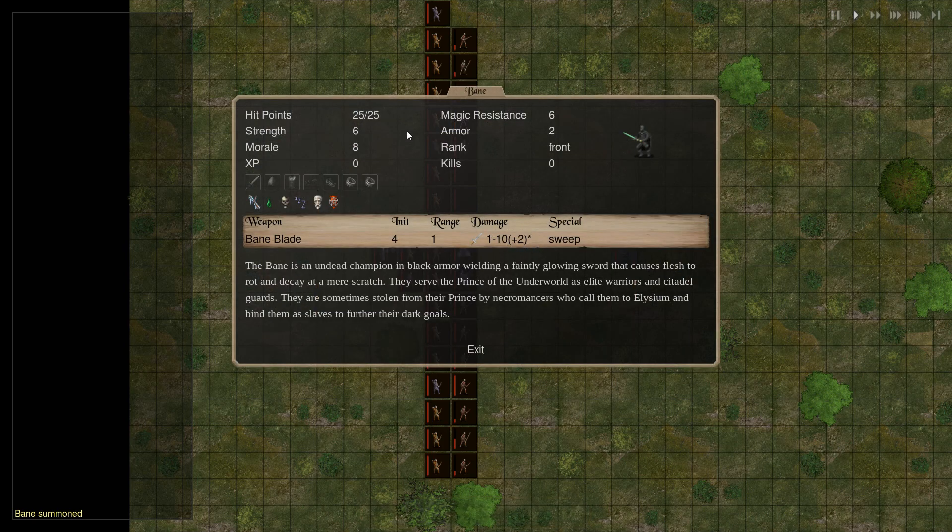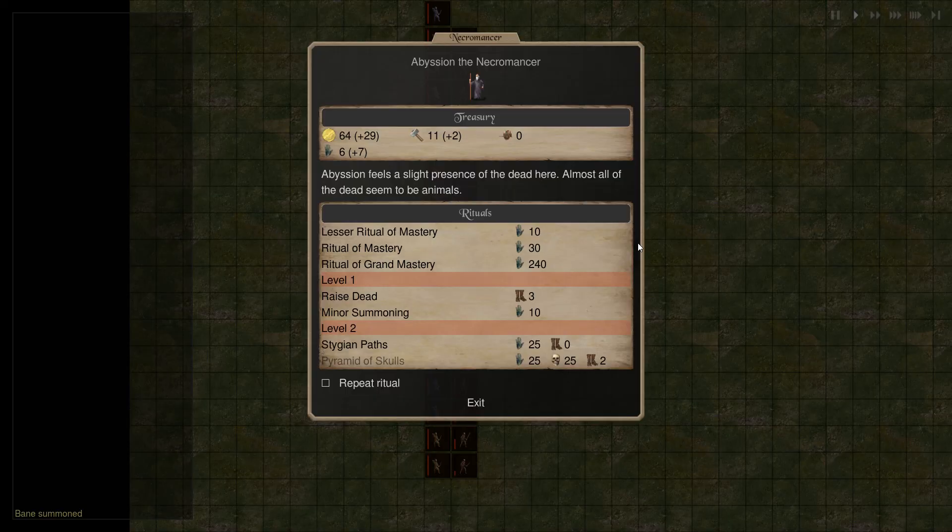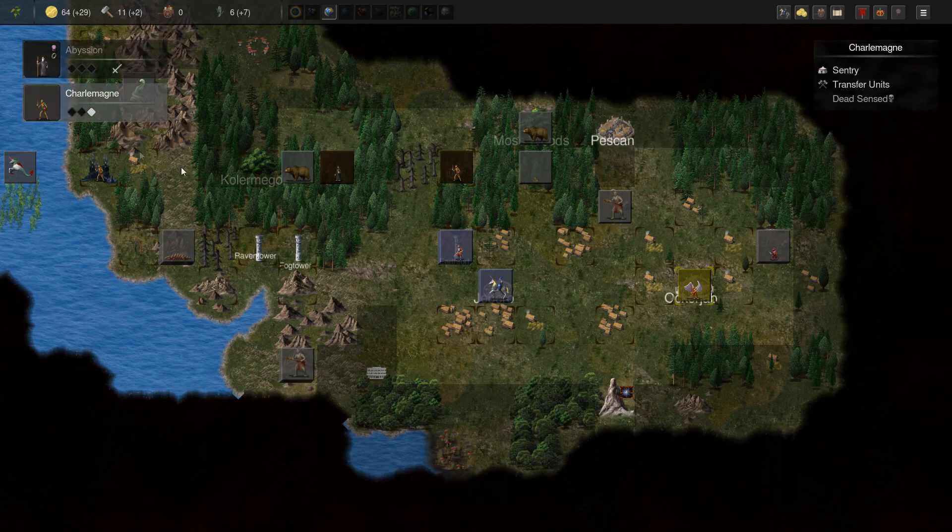So we go for using special powers — let's do some minor summoning. A bane — they're actually pretty decent, they heal over time at least. They have bane blade with a special effect of decay, 1 to 10 damage, he does 1 to 12, armor 2. This is not a bad minor summon — there's only one guy but it's a decent guy.